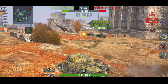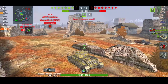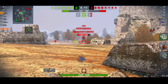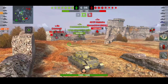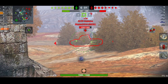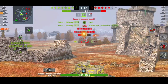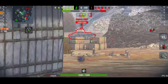Even without the tungsten shells the 60TP will still be a good tank, but the tungsten shells are the icing on the cake for that tank. I like how Wargaming are introducing it to other lines so it's not just one line. Personally I would have liked each line to have its own unique characteristics rather than sharing the same mechanic, but as long as it's not overpowered and doesn't ruin the game, it shouldn't be too much of an issue.